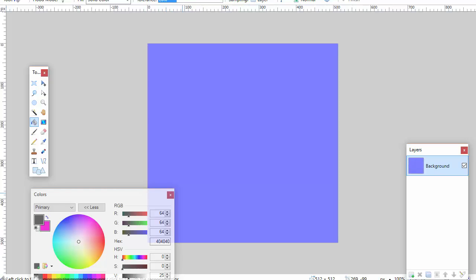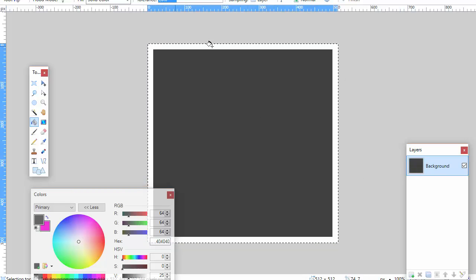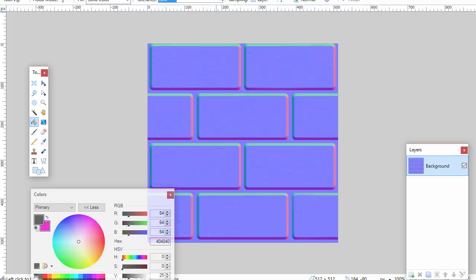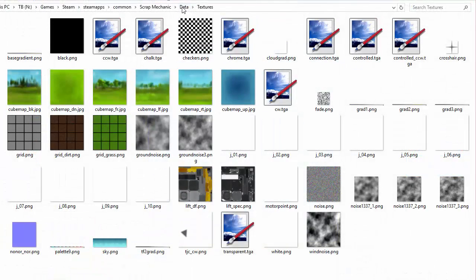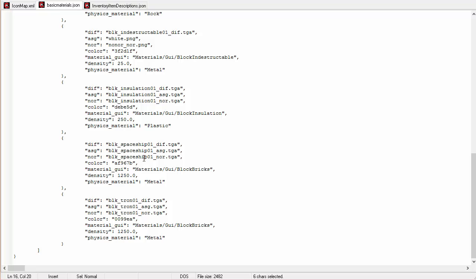For the normals, I'm going to leave it as flat normals. If you look in the data textures folder, there's a file called no_nor, which means no normals — default normals. You can actually use that one instead of declaring your own. If we look at the indestructible block, it actually does that — it uses no normals. So I'll do the same. I think we're done: we've got the diff, the ASG, and the normal file done. We've got our default color, and we can actually put in another color variant — a more yellow one — as well.